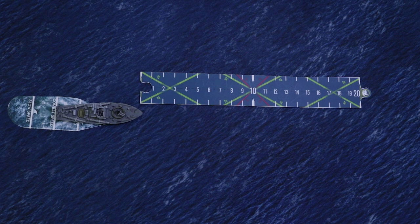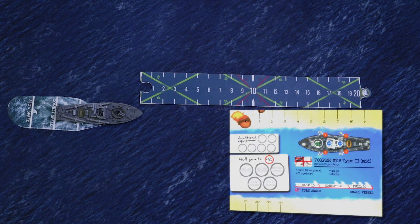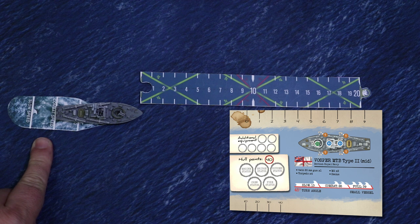Every ship type has three brackets of movement: slow, combat, and full. This Vosper Mk2 has a full speed of 39 knots, and we equate that to 39 centimeters in the game. As we can see, this ship is currently moving at combat speed, which is 26 centimeters.